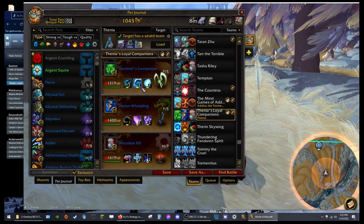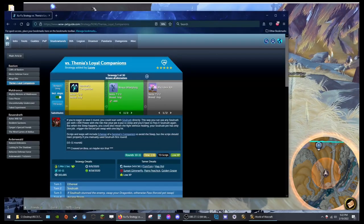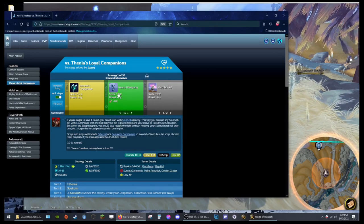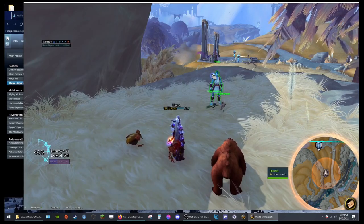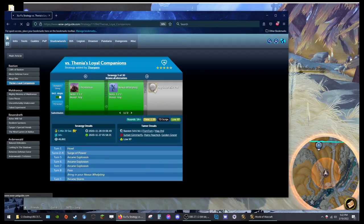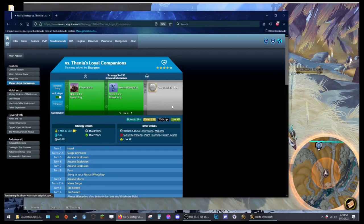Now let me address the teams. If you don't have the pets this team is recommending — maybe you're new, maybe you're fresh — that's okay. The first bonus is it's telling you what pets you should have, and you can look up those pets and figure out where to get them. If you don't want to collect every pet in the game, you can just get the specific ones you need for specific world quests. And there's a little arrow button here — see this? It says Strategy 1 of 30. You can just hit the arrow and get another team, also with five stars — that's another team specific for this trainer.